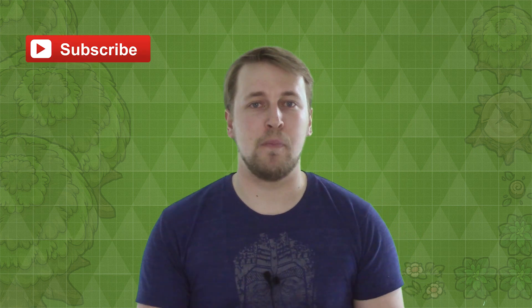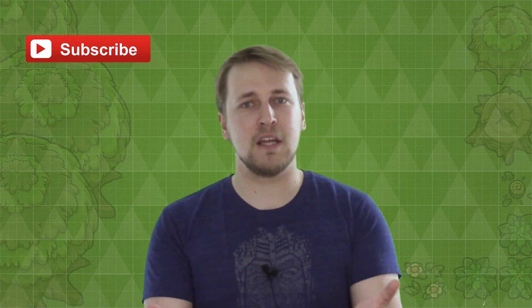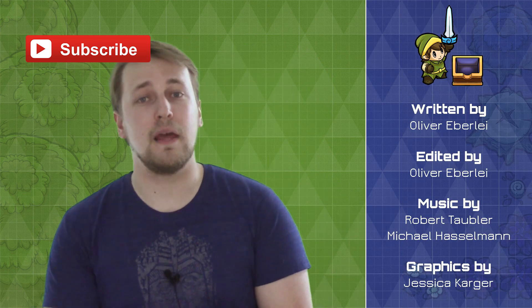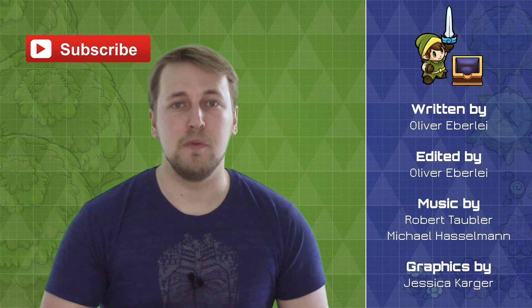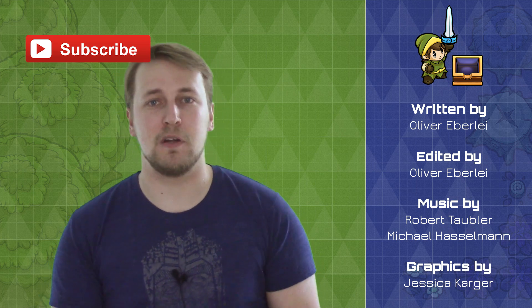Do you like this tutorial and want to support us so we can do more? Share this video with your friends so you can learn how to make games together. And don't forget to subscribe yourself. This episode was written and edited by Oliver Ewalay. The music was composed by Robert Taubler and Michael Hasselmann, and the graphics for the game were created by Jessica Cara.